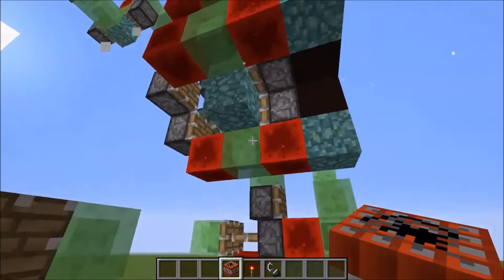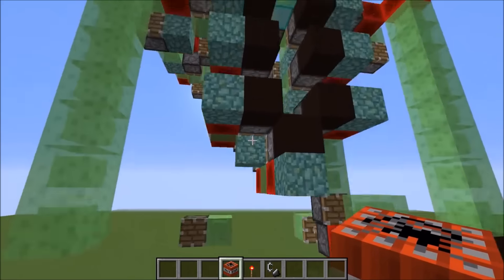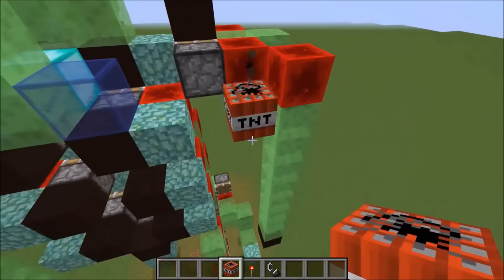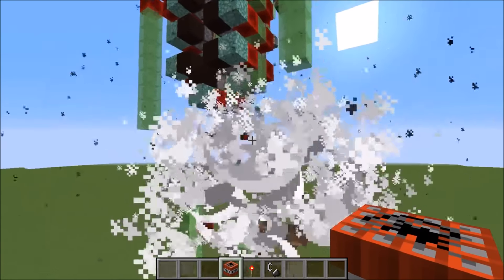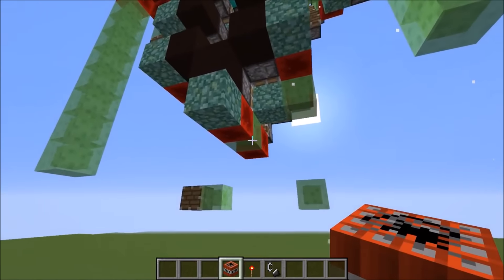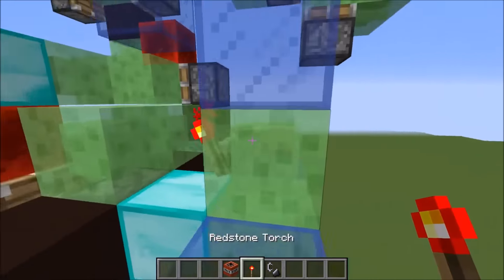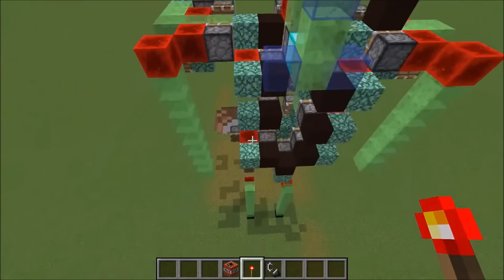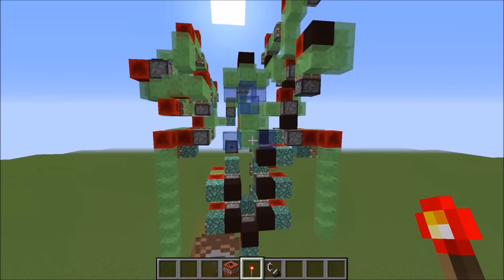It looks perfect — it didn't destroy any slime blocks, so it's going to update perfectly. Let's see if the same thing happens on the other side. As you can see the machine keeps moving.